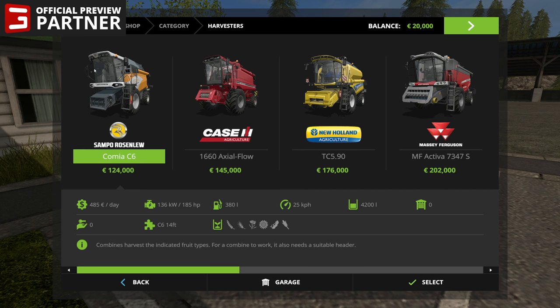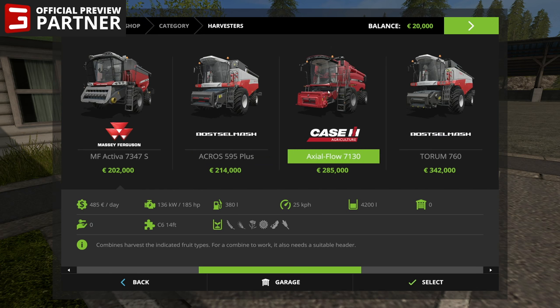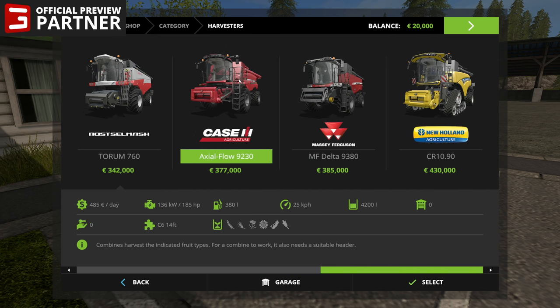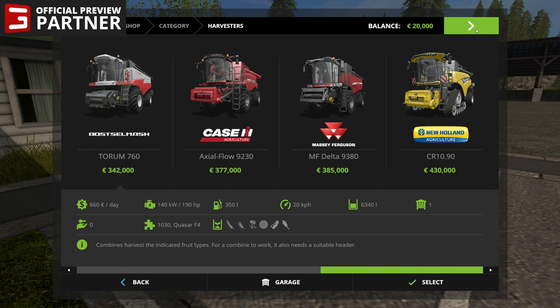Harvesters — everybody wants to know what kind of harvesters. If you had Gold Edition last year, you got the Comia C6 from Sampo Rosenloo. This time the starting harvester is the Case IH 1660 Axial Flow. You've got the New Holland TC590 coming back from last year, the Massey Ferguson MF Activa 7347S, the Rostelmosh Acros 595, the Case Axial Flow 7130, the Rostelmosh Torum 760, the Case Axial Flow 9230, the Massey Ferguson MF Delta 9380, and the New Holland CR 1090 — the beast of the bunch. I don't think anything comes close as far as carrying capacity — it's at 14,500. The Case is still king of the hill.